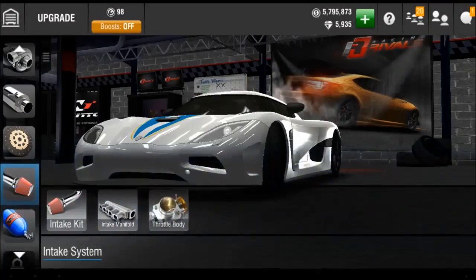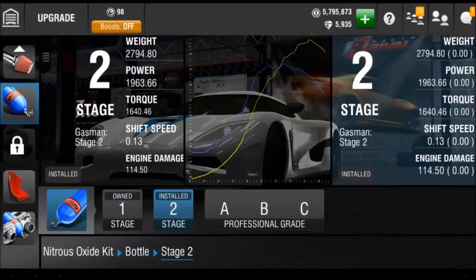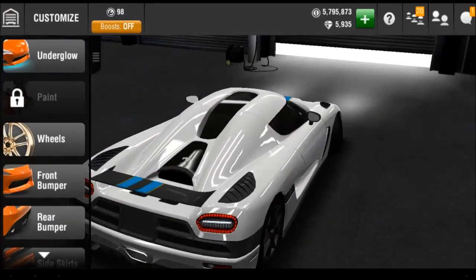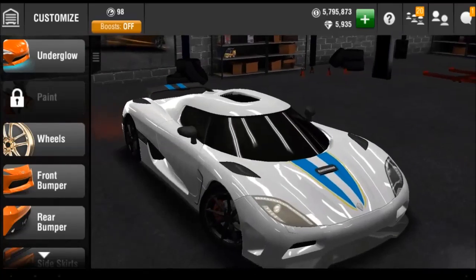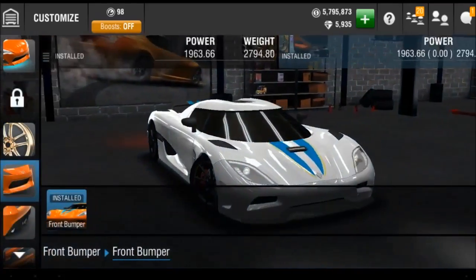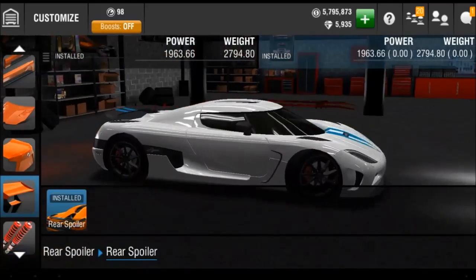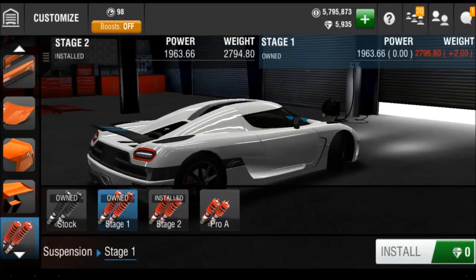It's a pretty nice car. One thing I noticed is that you cannot actually paint it — as you can see in the customize menu, it comes with this stripe on the hood and on the spoiler but not on the roof. The wheels actually look really nice on it, so I decided to keep them stock. You can't really change any body parts, and of course suspension is stage two.